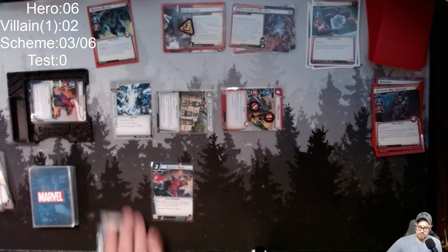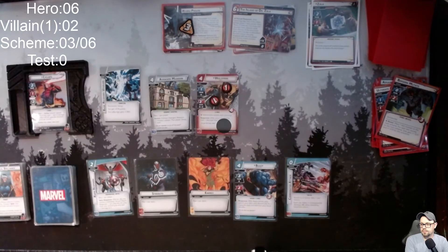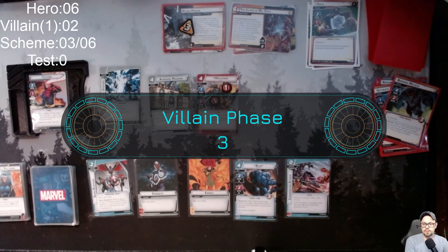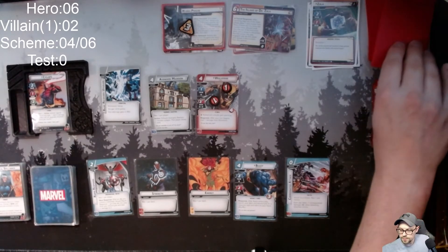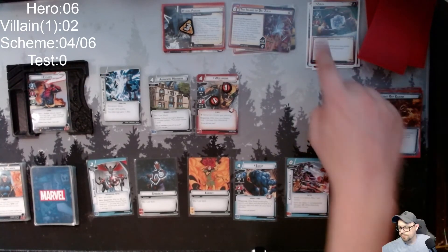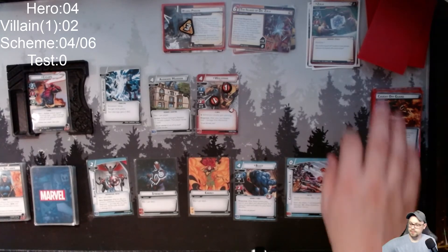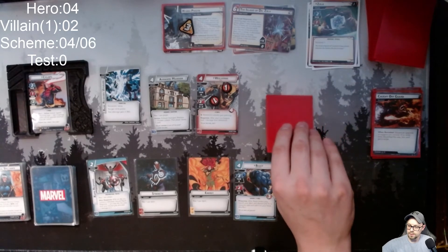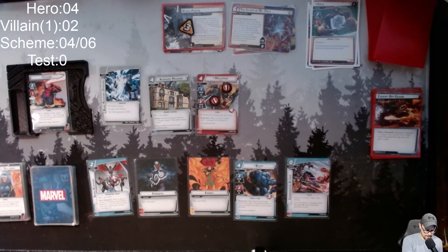I'm exhausted — let's do this to deal three damage to Zola and get him taken care of. It's probably not the best move, but I forgot to add my one here. The villain is going to attack for two — one plus the one boost — so I'm now at four health. My encounter card is Insight One, and then I place one test counter on the main scheme, so this goes up to five. The other counter goes up to two.